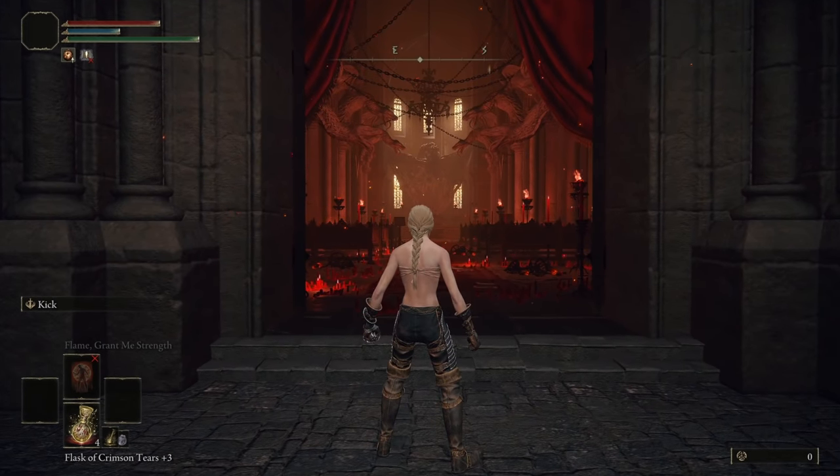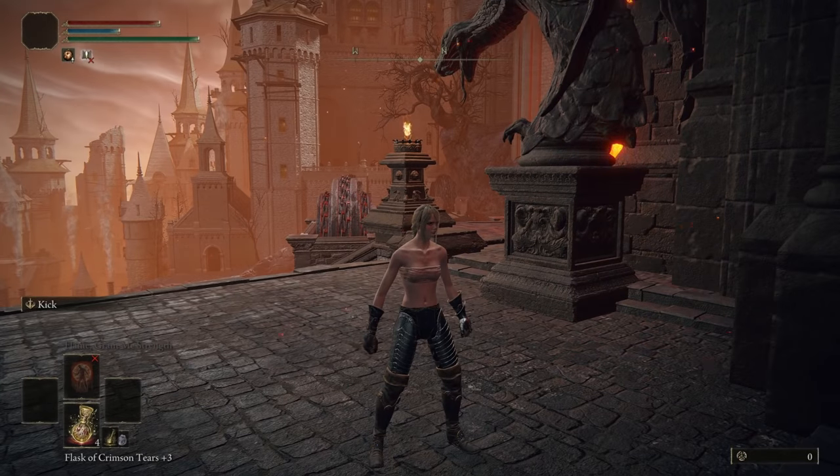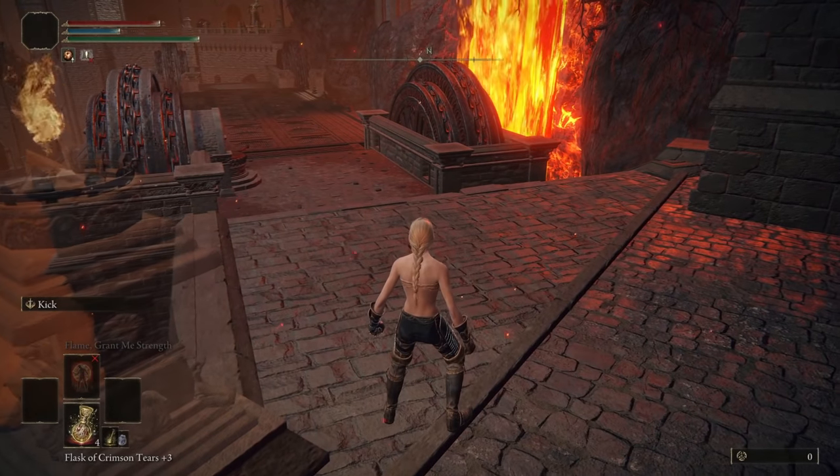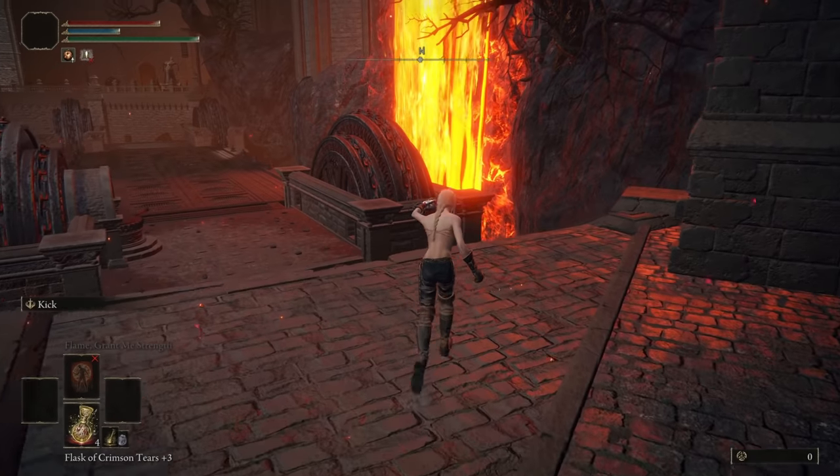This is for the Godskin Noble in Volcano Manor. You can skip straight to Rykard basically, so within the first eight minutes of the game you can be at Rykard, at a great rune, and it's just super helpful.